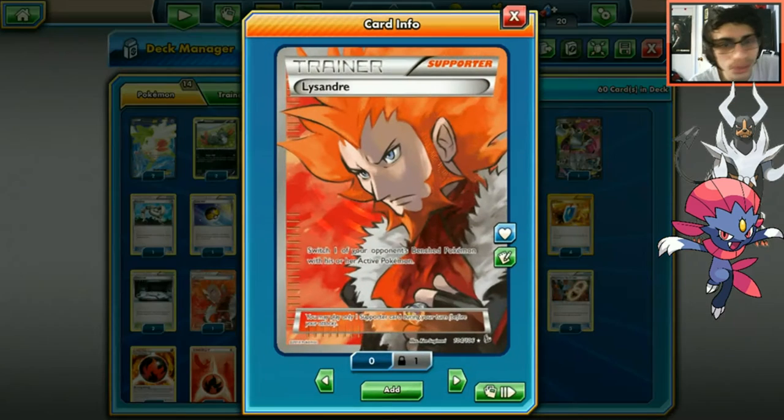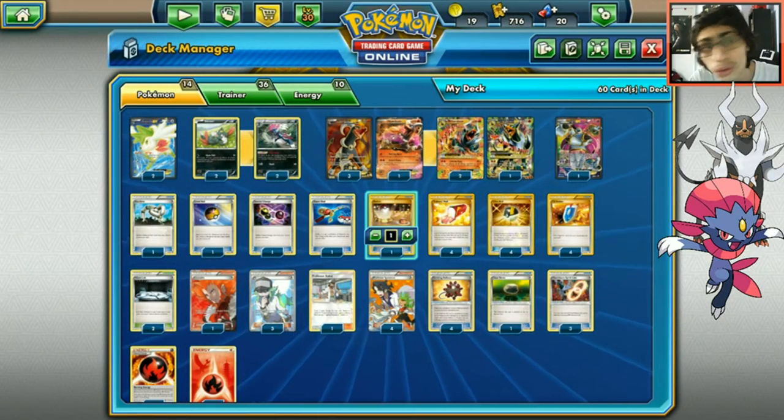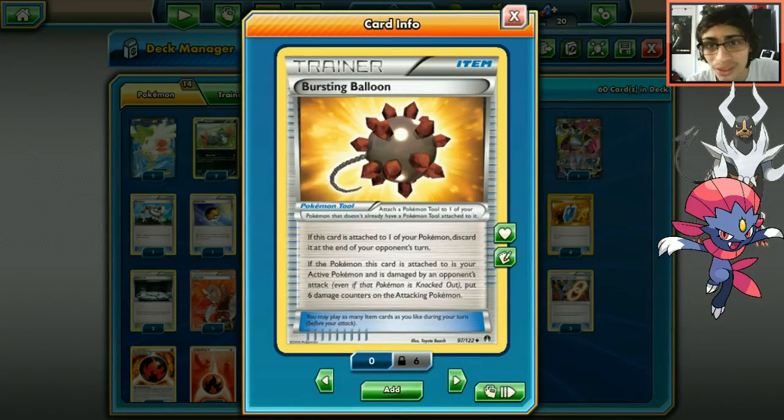One Lysander - I don't think you'll always find it but you probably won't need it since you're knocking things out with 160 anyway. Three N and four Sycamore for standard draw support. I love Professor Kukui in this deck because you can do 180 damage with Burning Fang, and that's useful for knocking out Lunala or Solgaleo GX through Weakness Policy.